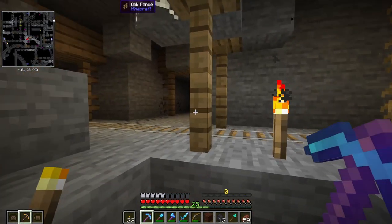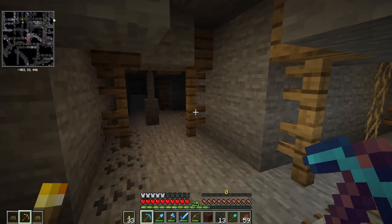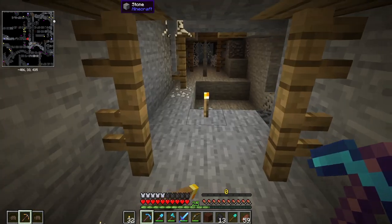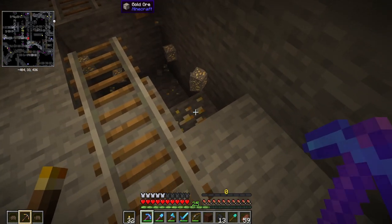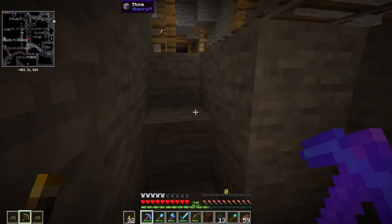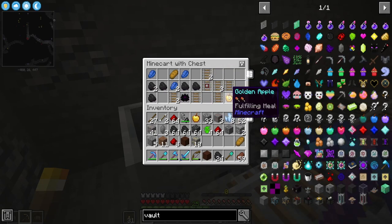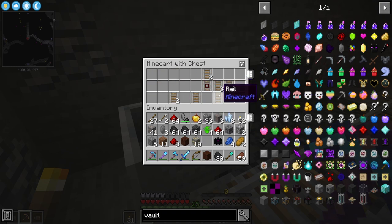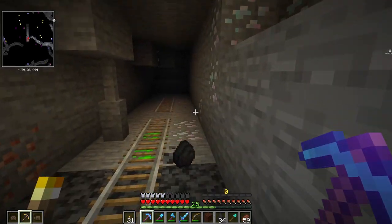Uh-oh. I'm not sure I want to be in here. Just a quick peek for the gold. Okay, just the one chest. Black Lotus — what is that? 'Emits strong magical vibes.' Alright, emitting kind of creepy vibes to me, but we'll call it strong magical vibes. It's fine.